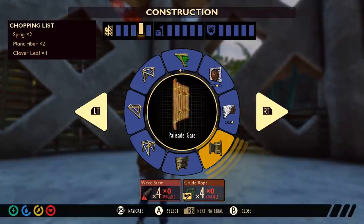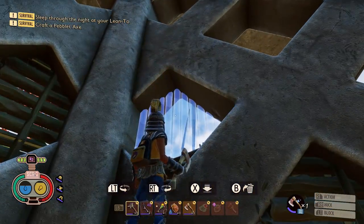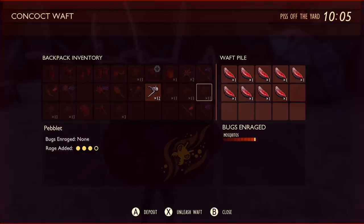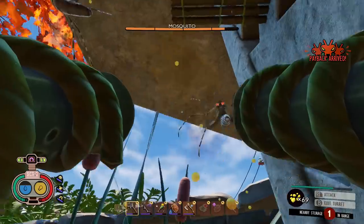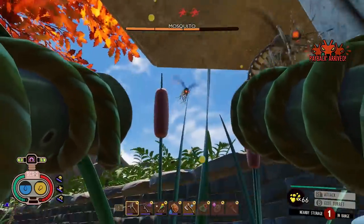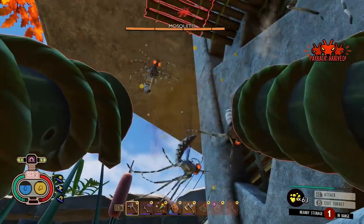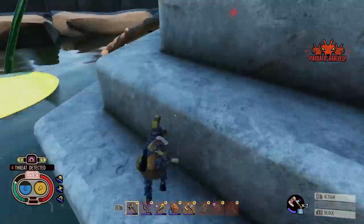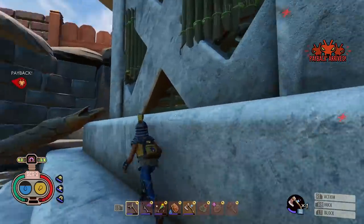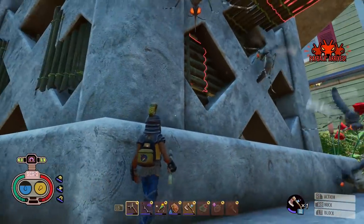Regarding base locations — don't build somewhere thinking lots of walls will keep you safe, because bugs can still get through gaps. I used the waft emitter to demonstrate: filling it with mosquito bloodsacks triggered around 15-16 mosquitoes that damaged partitions and walls even through stone with their area-effect attacks. That said, building on the pond is still useful since land creatures like ants can't cross water.